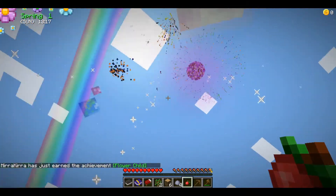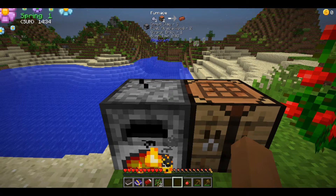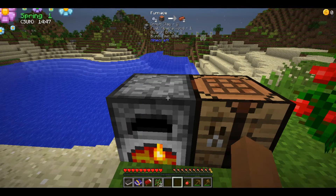You get fireworks every time you get an achievement — it's beautiful! If you look at the top of the screen, part of this mod is that you can see what is currently cooking in the furnace and about how long the burning materials have left.